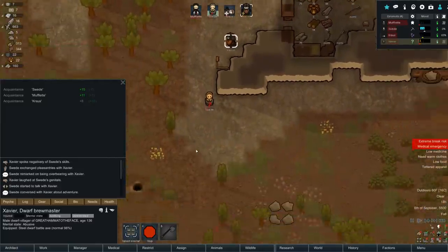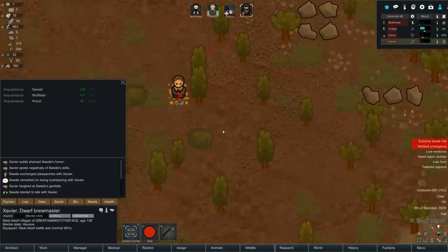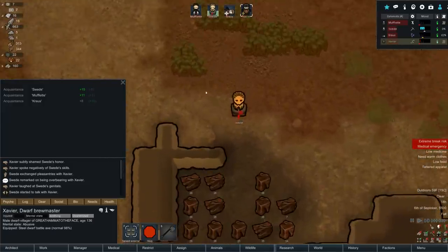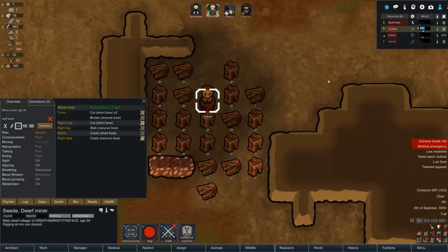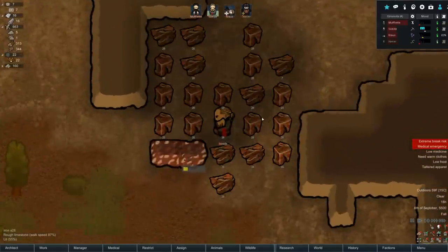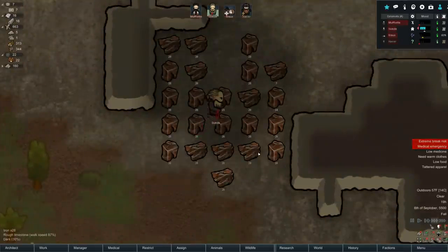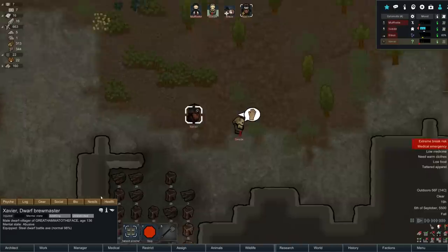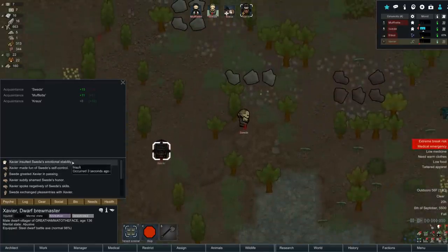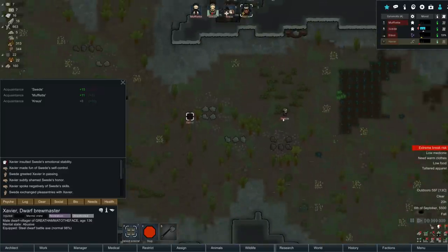Another one - I spoke negatively of Swede's skills. I subtly shamed Swede's honor. 'Swede, I've insulted everything - your mother, your brother, your son's eating habits, your honor, your genitals. For god's sake put up a fight!' Swede insult his emotional stability - 'Swede you must be a moron because you can't realize what's happening.' Swede just wanders off completely irrelevant. Swede has a negative 22 opinion of me - seems about right. Now I'm hitting on Krauss - I ran in there and screamed at him. 'Krauss, you stupid dwarf, why do you think we're so short?' That was the longest insulting spree I think I've ever seen anyone go on.